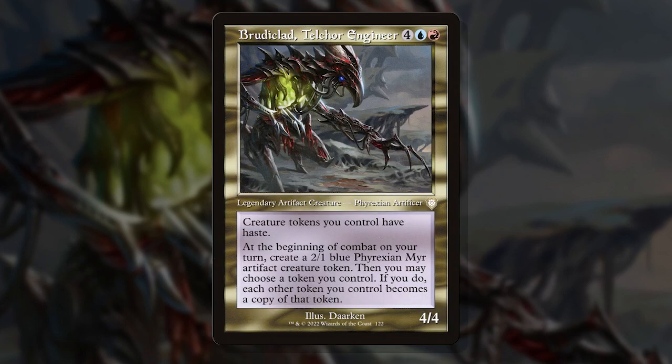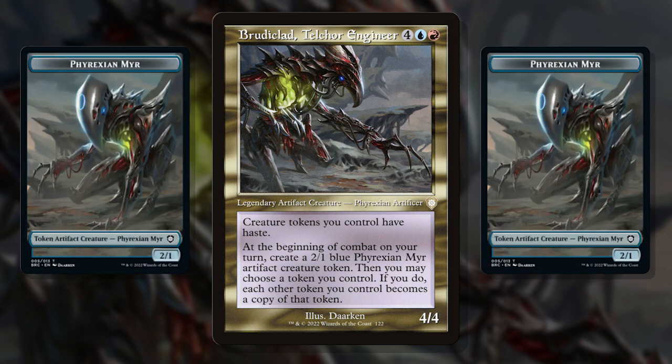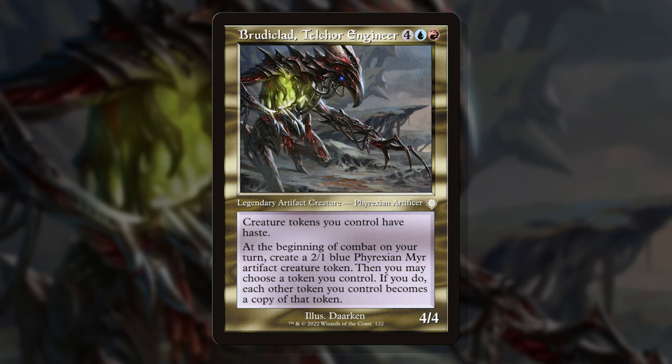See, Brutaclad is a 6-mana 4/4 that gives tokens you control haste — perfect if we're making copies of things, as there are spells in the deck that do exactly that. But also, Brutaclad makes you a 2/1 mirror at the beginning of combat, then turns all tokens you control into copies of a token you control. That's when the final pieces clicked into place for me, and all of these cards with a loose theme became a deck with a goal. I wasn't just making tokens — I was making my tokens dangerous.